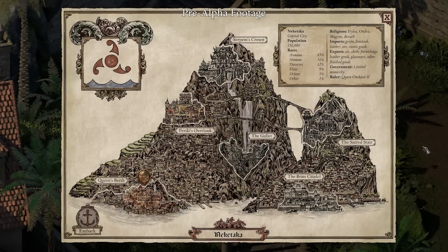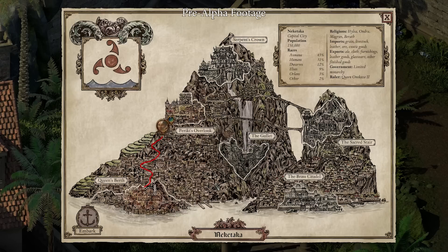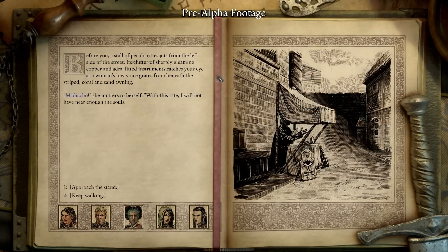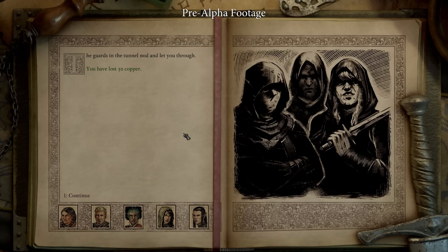Here, you'll notice one of our new settlement maps. We're looking at Nakataka at the moment, but there are other towns to find and explore throughout the Deadfire, like the Pirate Port of Dunwich. These maps let us add unique adventure scenarios when traveling between locations. You may run into a foolish noble and his guards that have gotten turned around in the rough part of town — do you offer to help him, or maybe rob him? You might also come across a traveling mystic who offers to read your fortune, or you'll be attacked by shadowy assassins because you crossed a powerful person or faction in the region.